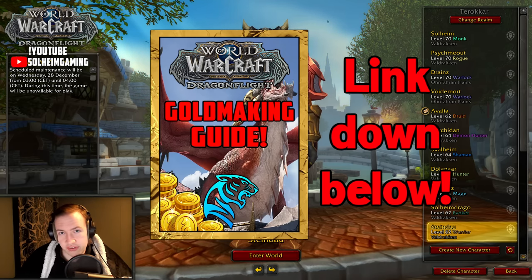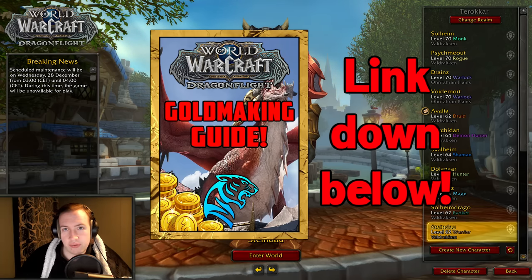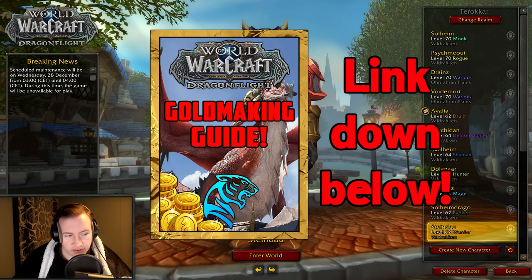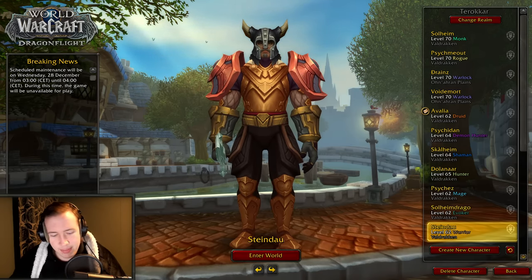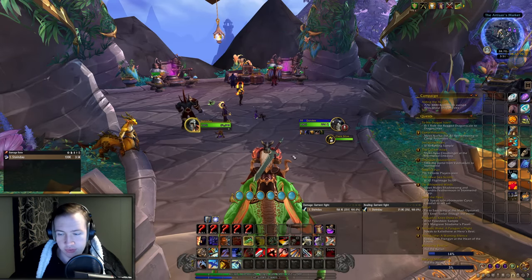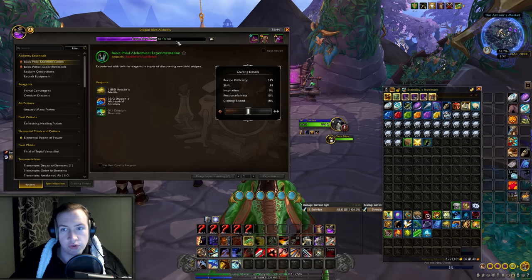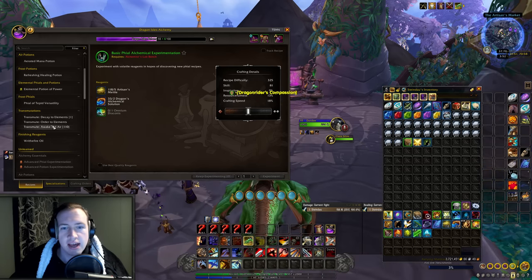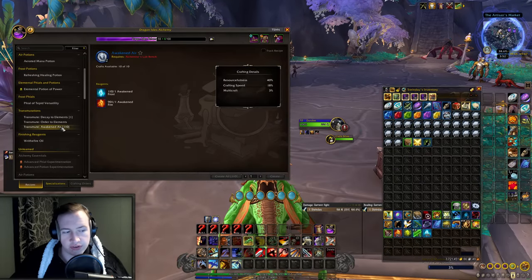If that sounds interesting to you, the link to the gold guide will be down below at the top of the video description and the pinned comment, and right now you can also use the code Solheim — my channel's name — to get it for half price. With that being said, let's talk about how you can utilize some leftover characters to make some gold in Dragonflight. The method we're talking about today is transmuting, and this requires one profession: alchemy. You want to have as much skill in alchemy as possible, and you can do some different transmutes, but the one I'm personally doing is transmute awakened air.